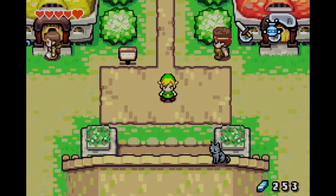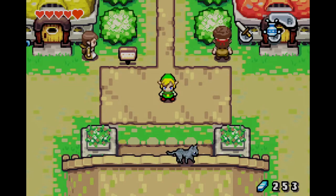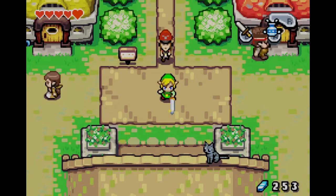Hey y'all, it's Jag, welcome back to the arcade. Let's get back to Just Another Game, The Legend of Zelda: The Minish Cap, where last time we defeated our first boss, the Big Green Shoe, we got our first element, the Earth Element, we learned a brand new sword technique which we're gonna need to progress — the spin attack.